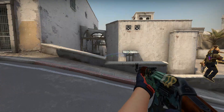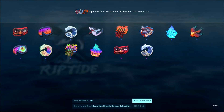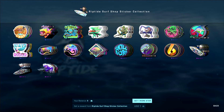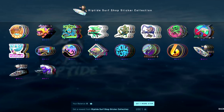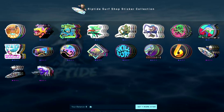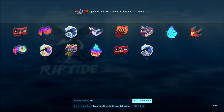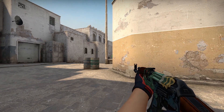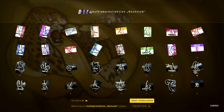Next up, let's talk about stickers. This time around, we have two different collections with honestly a lot of good looking stickers that have a lot of crafting potential, but we have a lot of options — with the Surf Shop collection giving four variants of 18 different stickers, so 72 stickers for that collection, plus the 14 from the Riptide sticker collection, for a total of 86 stickers in this operation. This is a really absurd amount compared to the mere 16 from the Broken Fang collection. So even if some of these stickers look good, how do they weigh up as investments?